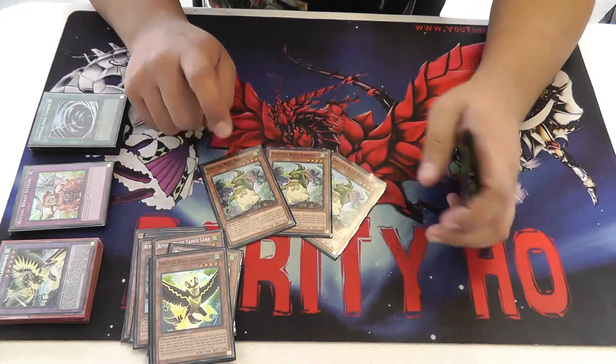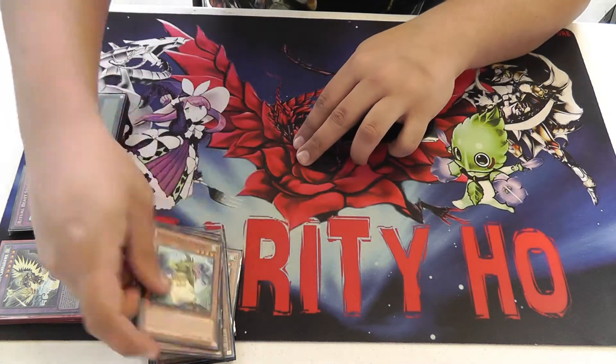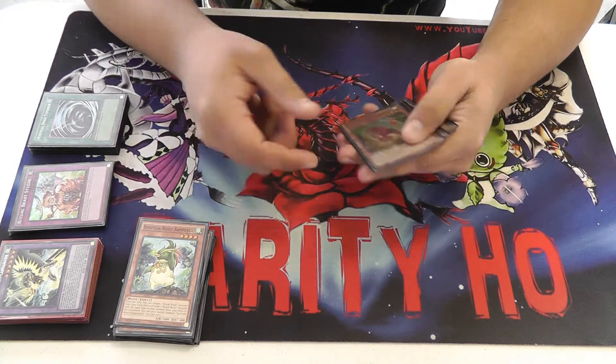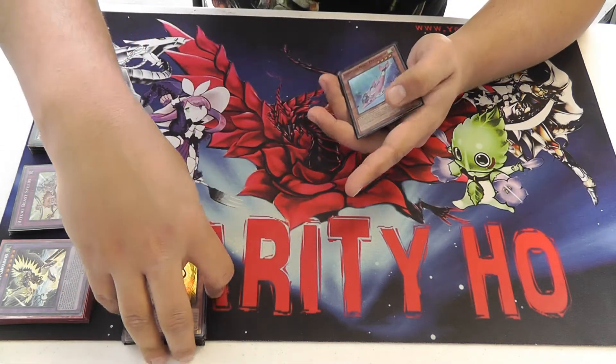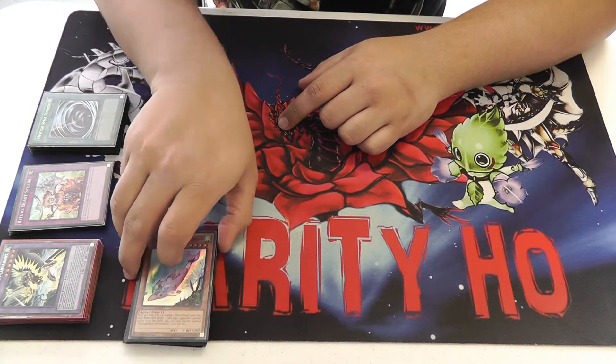3 Rampangu — he's a really close second, and in some situations he's actually better, especially for the Elder-Penguin D-Fissure play. 2 Leo — there were points where I was considering 3, but 2 seems to be enough. And 1 Dolphin. And that's it for the monsters.